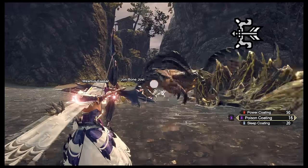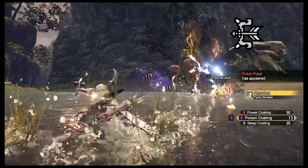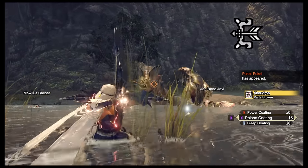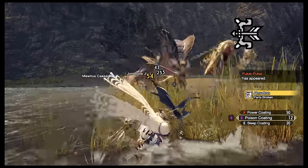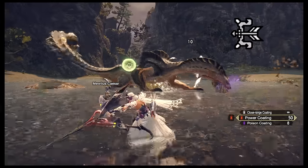Bow and arrow is a bow and arrow. You can charge up the arrow, then fire it, then fire again, then fire again, then fire again. Different bows have different shot types depending on the charge level. Similar to ammo types, you can apply different coatings to your arrows for different effects, depending on the bow.